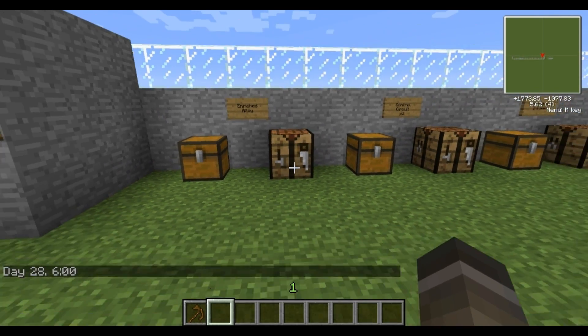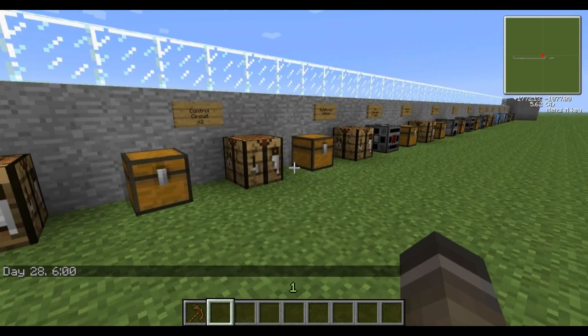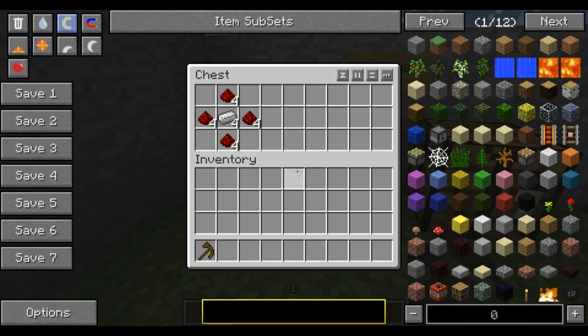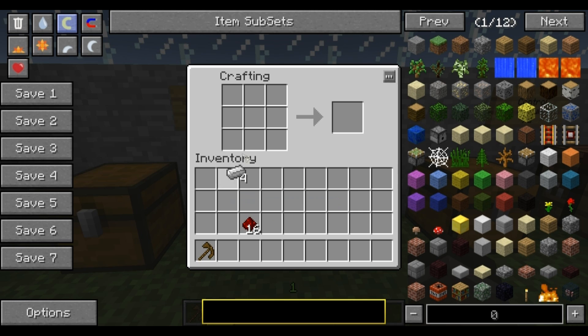The first machine you'll be making, assuming you've gone out and gathered some materials, is the metallurgic infuser. First things first: if you've collected redstone and iron ingots, grab those, stick them into your inventory, take them to a crafting table, and follow the pattern. You put one in each of the four corners — top, left, right, and bottom — and you make the enriched alloy. You're going to need to make four of those with the materials you have.